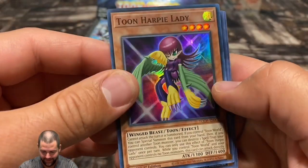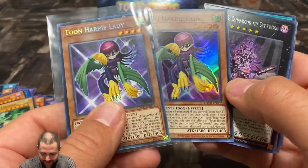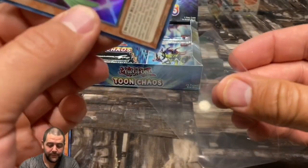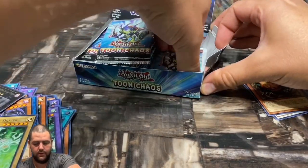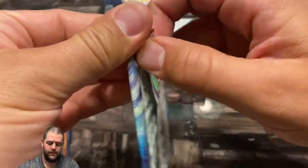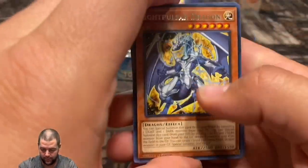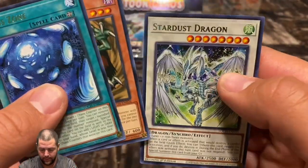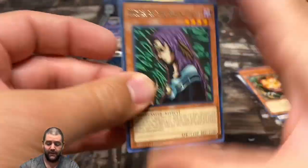Toon Harpy Lady — I thought we did it again! Oh man, look at that. I thought there was no way, but that still looks pretty cool. I think Konami did really good on this set — pretty impressed with it, cards look really good. Stardust Dragon — we'd love to have that in the collector's rare, that's one of the collector's rares as well.